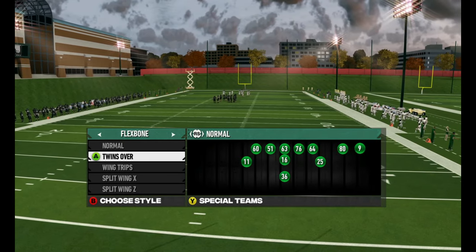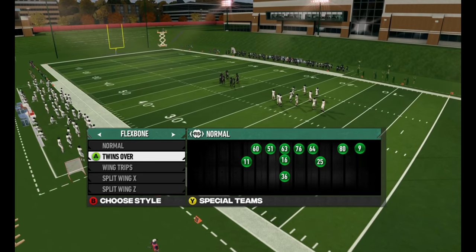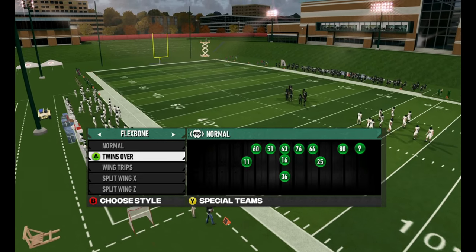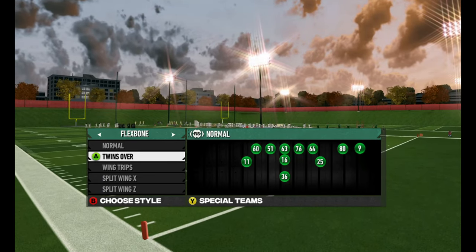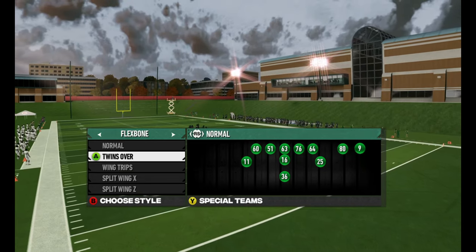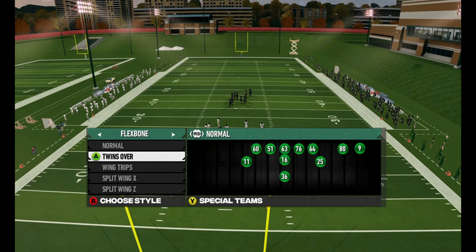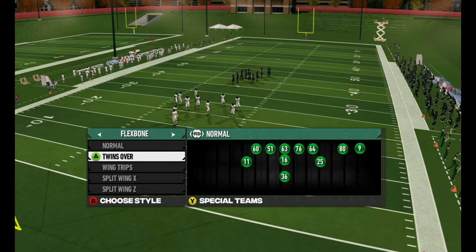Hey folks, the Red Scourge here, welcome back to the channel. This is more of a coaching or concept segment. I've been using it a lot in my Hawaii dynasty — yes, I'm running triple option flexbone with Hawaii, believe it or not. Let the pearl clutching commence. Teams don't always run the same offense; Hawaii's not always run the spread or the run and shoot with June Jones, so in my fictional dynasty it's not the craziest thing.